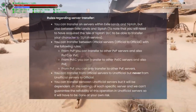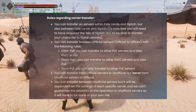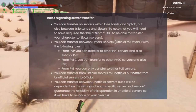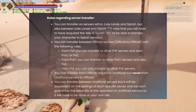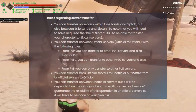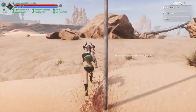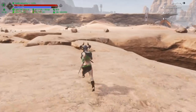For unofficial or private servers, the owner of that server has the ability to block the transfer system, so you will need to check with the server owner to see if they have transfers enabled. In the patch notes for update 2.5, it said that transfers would be turned off by default for unofficial servers. However, they made a mistake and that setting is currently set to allow players to transfer in. If you have a private server and you haven't checked the setting, it's currently set to allow transfers. If you don't want that, you will need to go and change that setting.